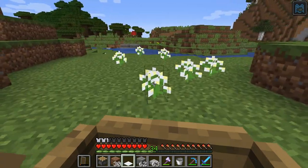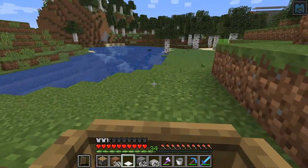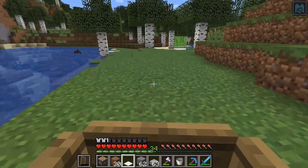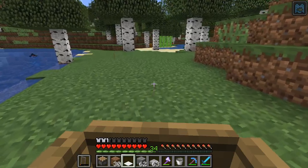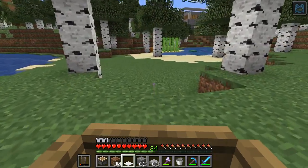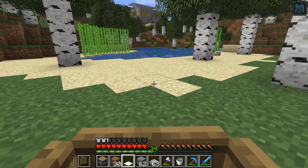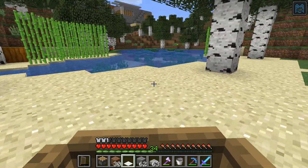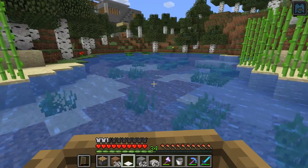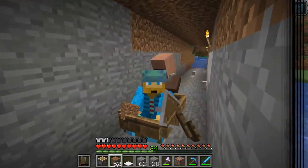Going downhill is easy but getting them back up can be a trick. Traditionally you can build a rail, which works pretty well, but I feel like I've got more control when I'm driving the boat and can make it go where I want. Rails also involve quite a few more materials - you need powered rails, which means you need gold and iron, and for a distance like this that is quite a lot.